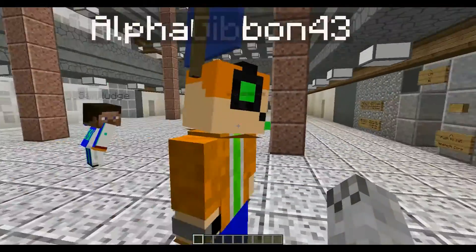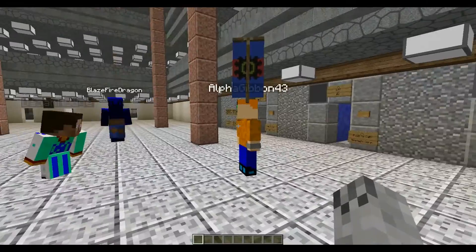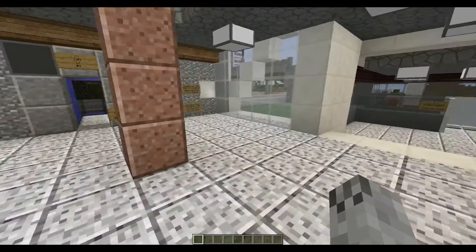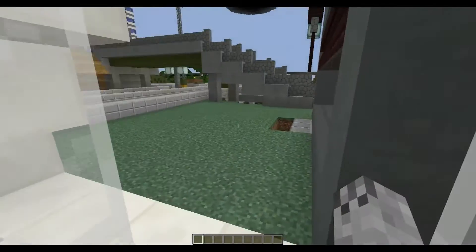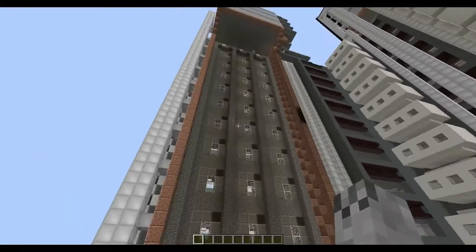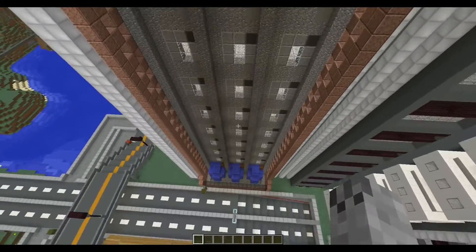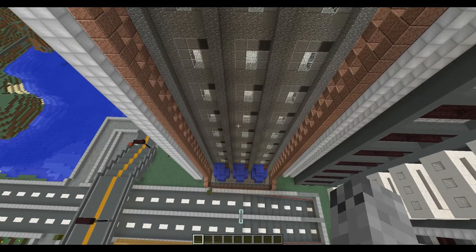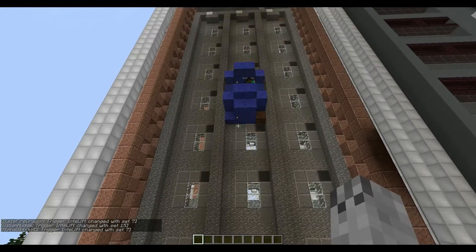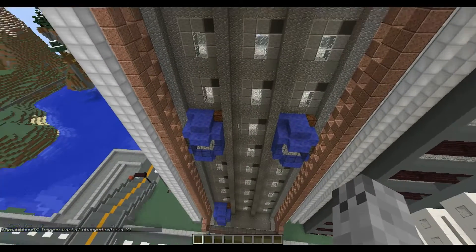My friends are all going to get into the elevator cars and take it for a ride, and I'm going to fly on the outside to show. They'll all go to different floors. It's going to lag a little bit because it's moving the car and teleporting each of them at the same time. You're seeing them move, but the cars aren't moving — it's just a visual glitch.